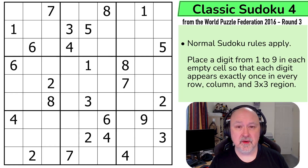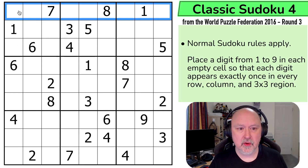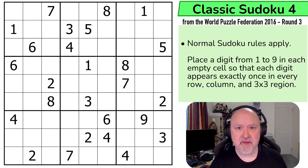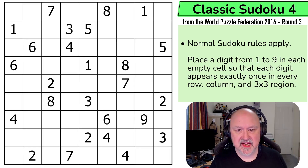Of course, there'll be a link below to where you can try this puzzle for yourself, as well as to the entire World Puzzle Federation archive. Let's go through the rules, and then let's give the puzzle a try. The rules are quite simple: normal Sudoku rules apply. In every box, every row, and every column, the digits 1 to 9 must be placed without repetition. I'm going to restart the puzzle to restart my timer. Let's give this a shot.